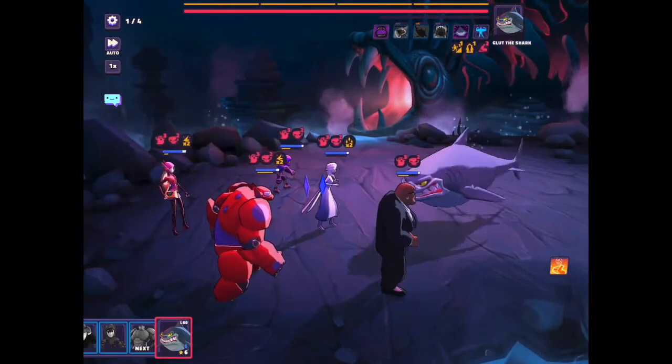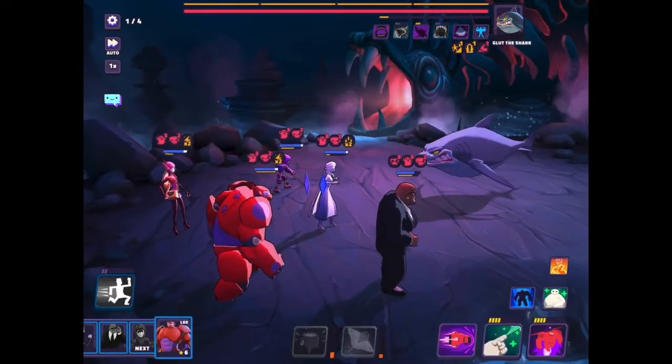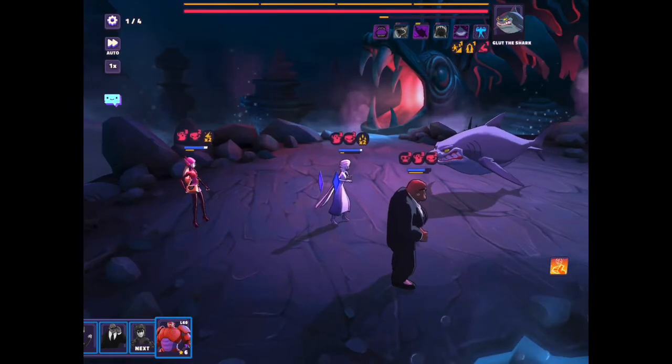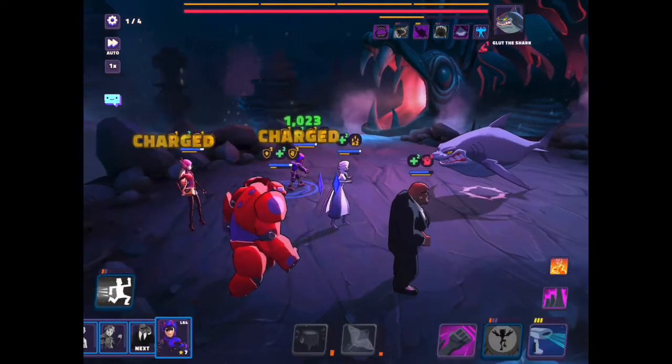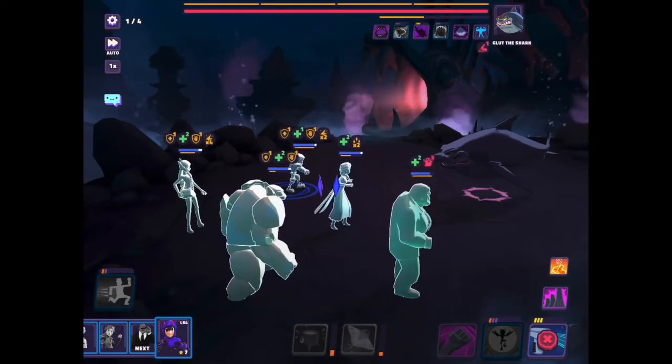Elsa is just there for damage. There's almost no way to avoid the shark putting continuous damage on all characters, which will kill your characters in a couple turns. But Baymax is about the only character in the game that can clear basically all of the debuffs on the characters, so now they'll survive for a long time. The key is just to slow the shark down.